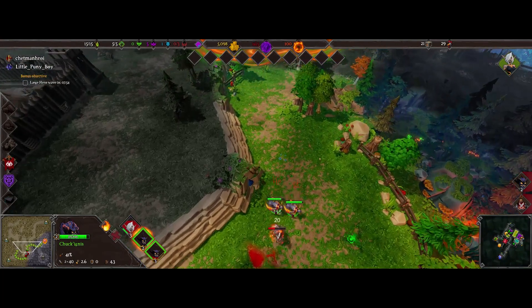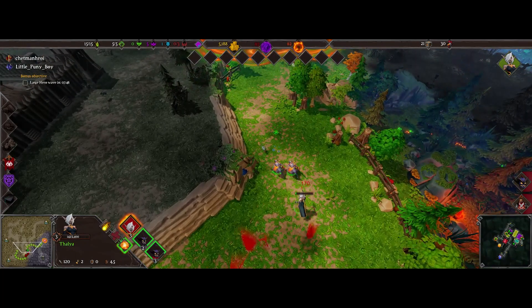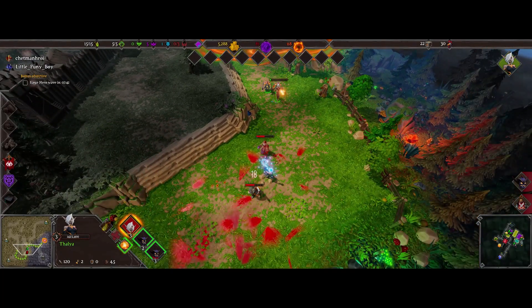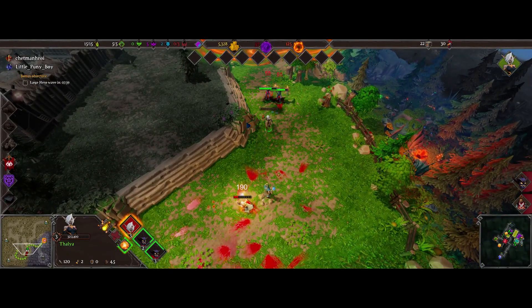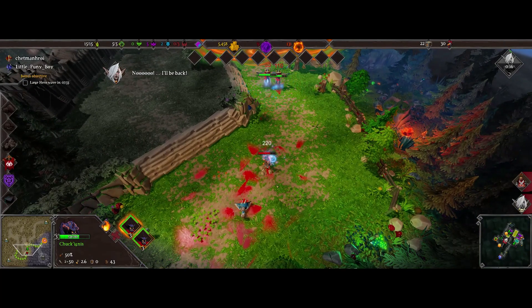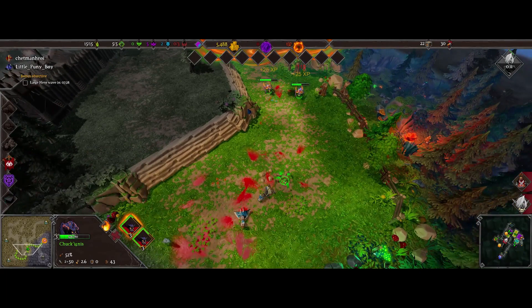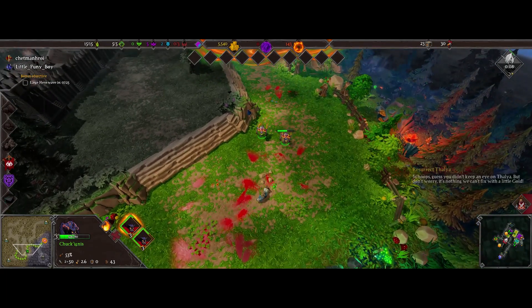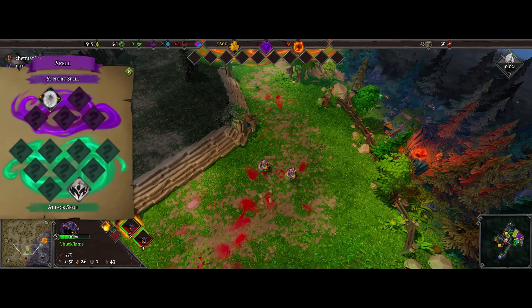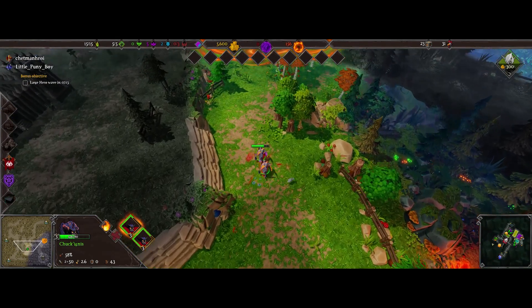You can slap the turkeys in the gobbler farm, but you don't want to — they'll die and there won't be as much food. It is kind of satisfying but you shouldn't do it. It looks like Talia just died. She will revive back in our base every time she dies — and every time you hear 'NOOOOO! I'll be back!' that means she died.